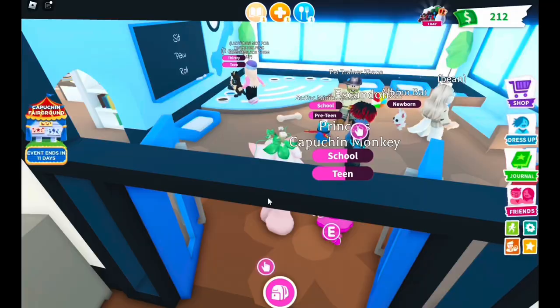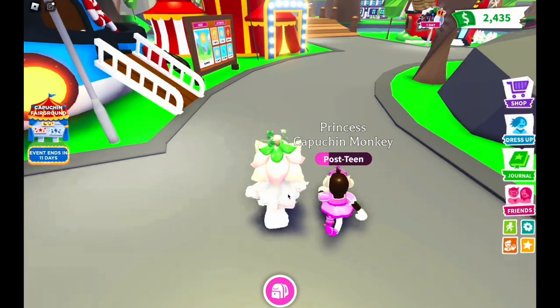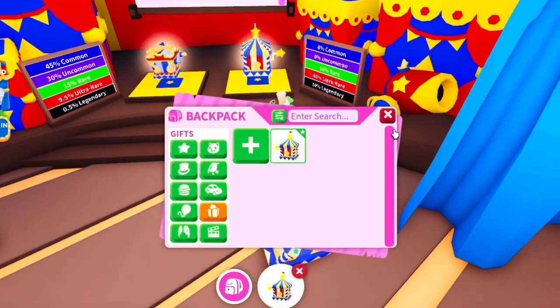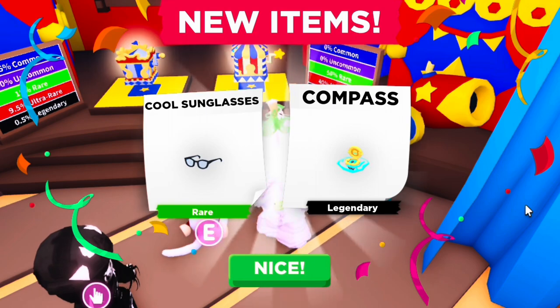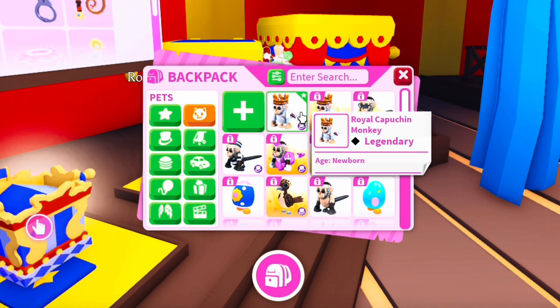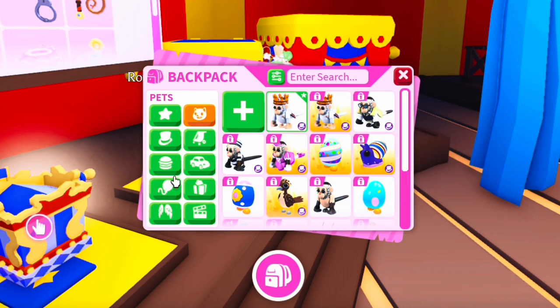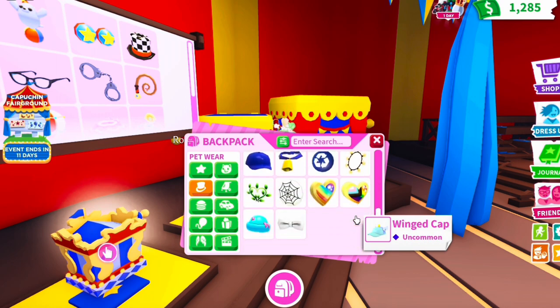Alright, I've been on here getting a bunch of money for a minute now. I finally have a single compass — I need three. Somehow I got two royals and only two compasses, so I got an entire monkey before I got another compass.